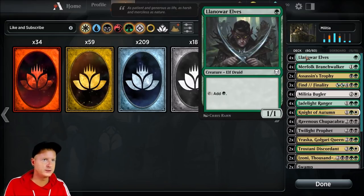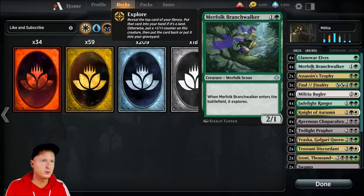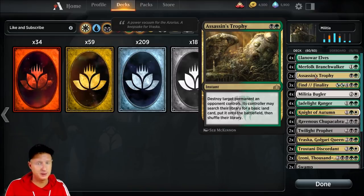Let's go over the deck. Total of four Llanowar Elves are in the deck, simply for mana ramp. Merfolk Branchwalker's exploring ability is amazing, plus just having smaller creatures out and some two-drops helps a lot with any deck. Assassin's Trophy — we're going to run just two of them. Great card, very powerful, for removal of anything.